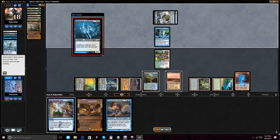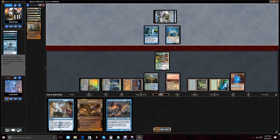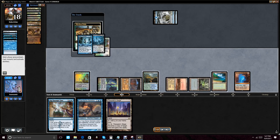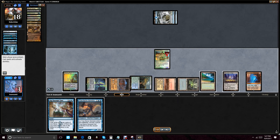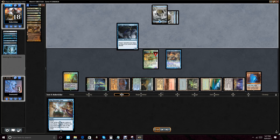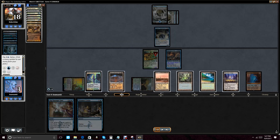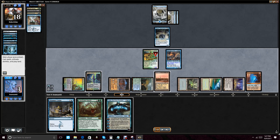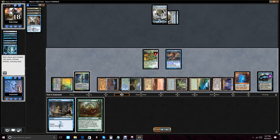He plays out the Inkwell Leviathan — a 2/1 that can't be blocked. He does not attack here. We don't fetch this turn — we want to stay at 3 life — and play out True Name Nemesis. He plays Shaper Apprentice, which will be a sizable beating because if he plays any Merfolk it can jump over for 2. We find Jace and Obstinate Baloth, play Jace out, bounce the threat, and set up to draw a ton of cards next turn. At this point he concedes — we've established a soft lock.